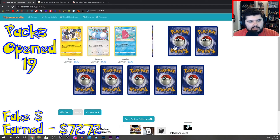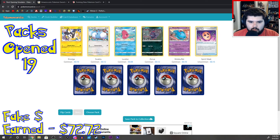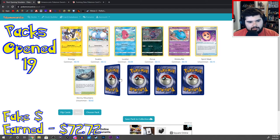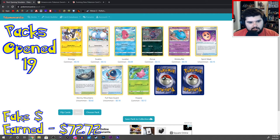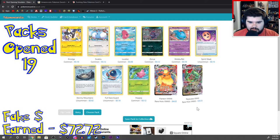Swablu, Love Disc, Zora, Wobbuffet. Spirit Mask, Starware Mountains, Full Face Guard. Hoppip. Flareon VMAX. Rayquaza VMAX — $30!